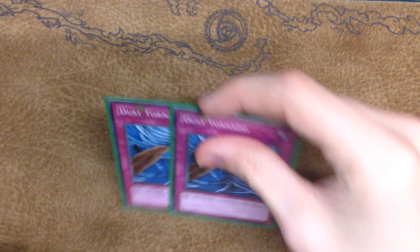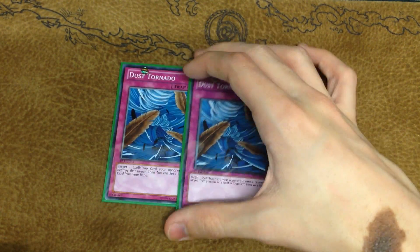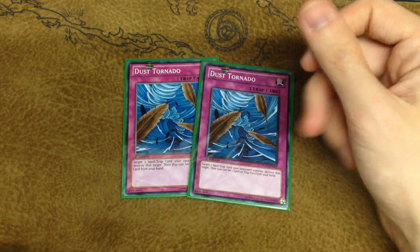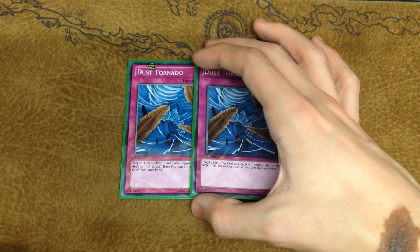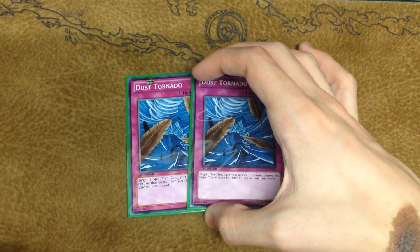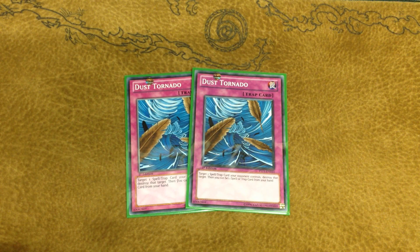For the Traps — Double Dust Tornado, continuing again with the back row removal. You have to get the back row off the field with this deck. It gives you a great Prophecy matchup having all of this back row removal, and it also gives you a really strong Fire and Mermail matchup. It does leave a bit to be desired against Gear Gear, because otherwise you have to try and blind-MST their Geargiarmor when it's set, and that gets a bit horrible really fast.